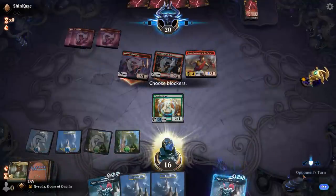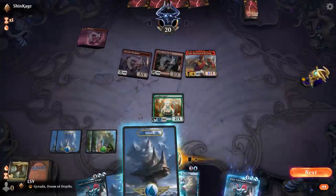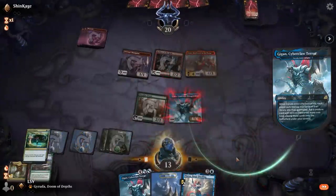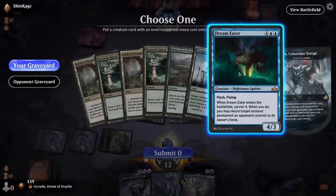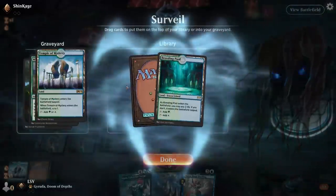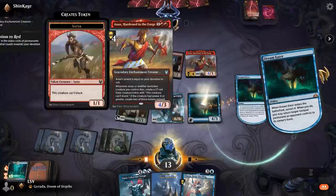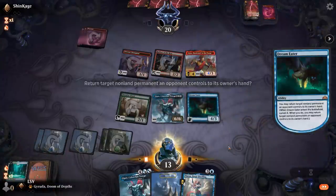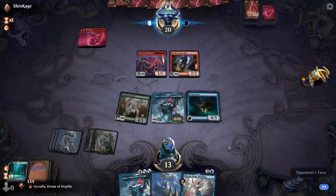Let's take our medicine and then play Gyruda and see if this works. I would have liked to flip Thassa. I haven't really flipped much off my side, and this is a matchup where I kind of need to — oh there we go! We're going to take Dream Eater and surveil all of these to the graveyard, and we're also going to bounce their Anax here. I get a 6/6 and a 4/3 and bounced their Anax.